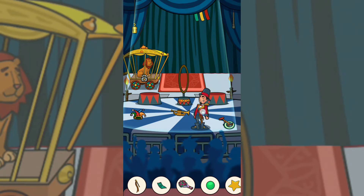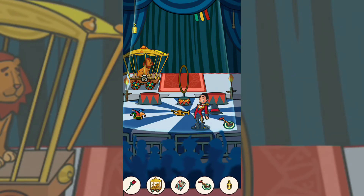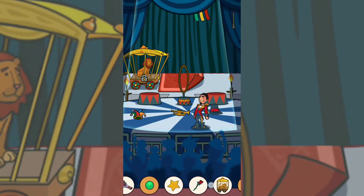Okay, for object number one you can find it on this man, on top of this man. For the next object, the ball is here — you can find the ball. And for this object, next you can find it on here. The card — okay, next.